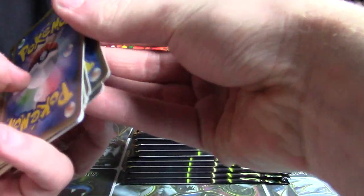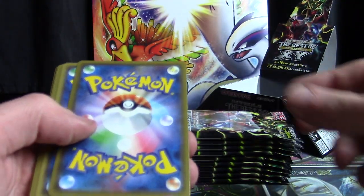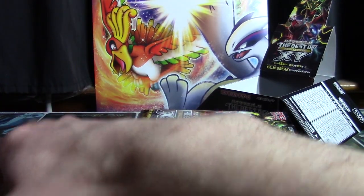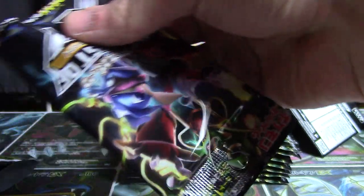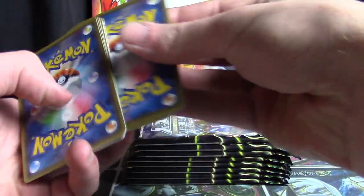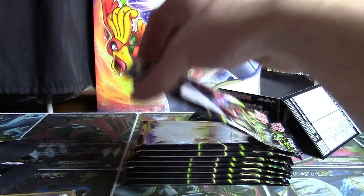So what we're going to do — here we go. We're going to take the Mirafoil card here and the EX there, and put all the other cards next to it. I'm going to show all 150 cards in this video, but the really good stuff is going to be super-sized, just piled all to the front.